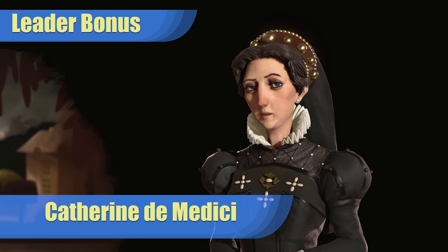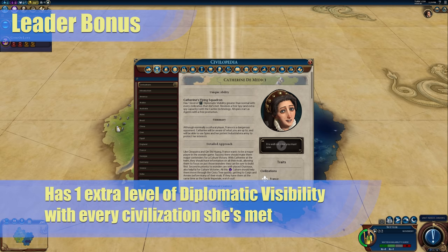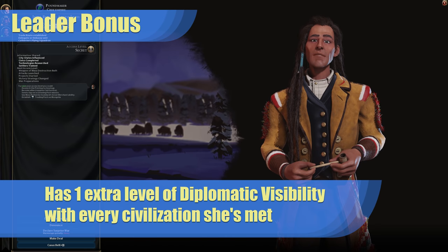France's leader is Catherine de' Medici. She has three main bonuses. First, she has one extra level of diplomatic visibility with every civilization she's met. This can be useful to keep an eye on your opponents, especially to see what wonders each of them are building.